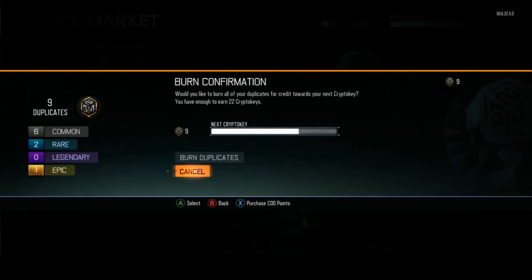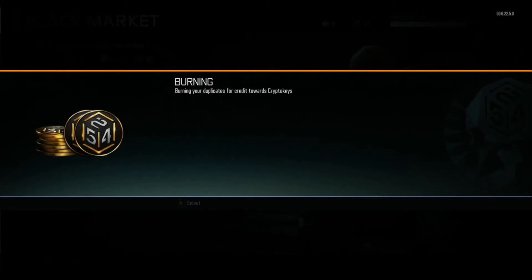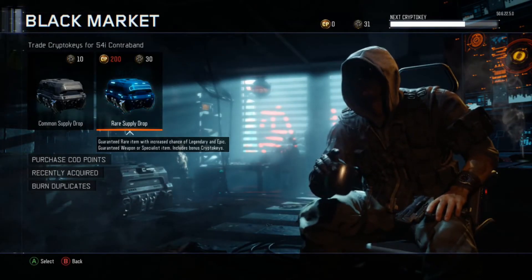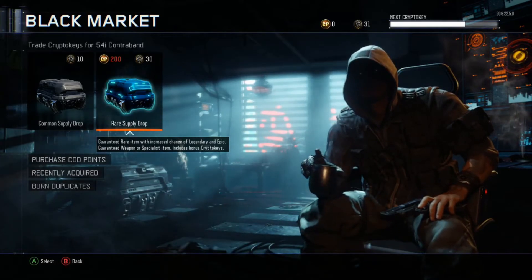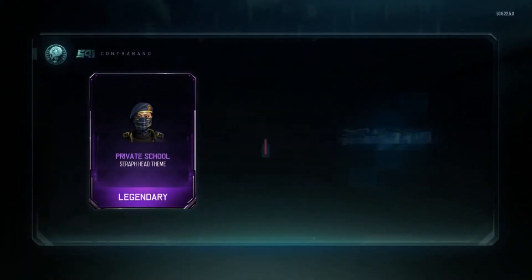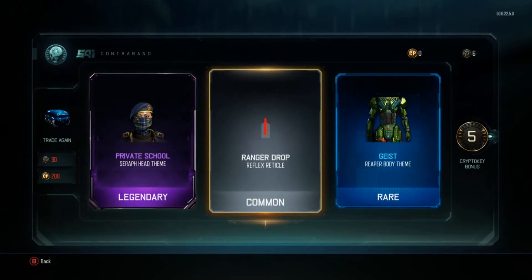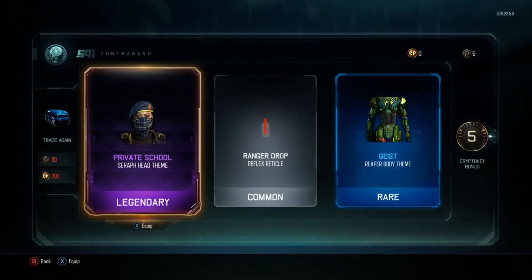Let's go ahead and burn these duplicates and see if we can get enough for another drop — one more shot at the Fury's Song. We're one crypto key over 30, so we'll have one last shot. I could do three drops, and a lot of people would argue that common pot drops are better, but I'm just going to go through rare as I've had pretty good luck. We get the Geist on the Ripper and Outrider, and then a Private School Sarah head theme — that's pretty cool too, kind of looks like a green beret but blue.